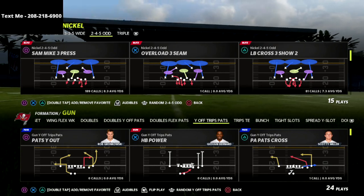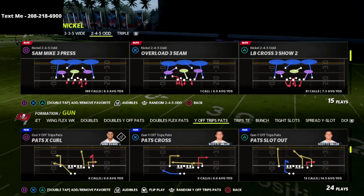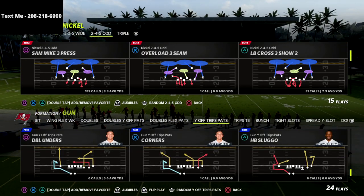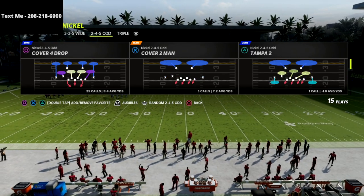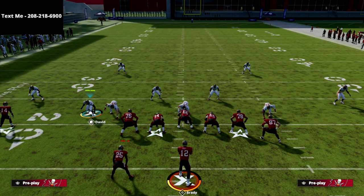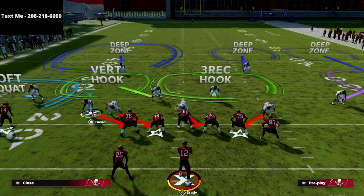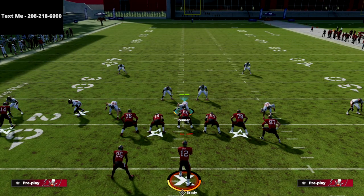Let's talk about the U-Trips offense. I think U-Trips is one of the more difficult offenses to consistently defend because it's a very awkward formation. We're going to be utilizing the Cover Six. The beauty of this defense is that U-Trips gives a very good alignment in terms of how it's going to be able to pick up pressure.